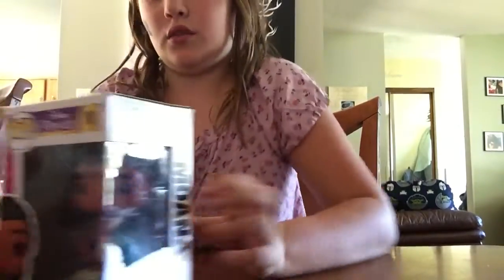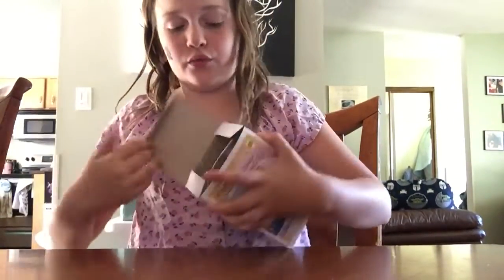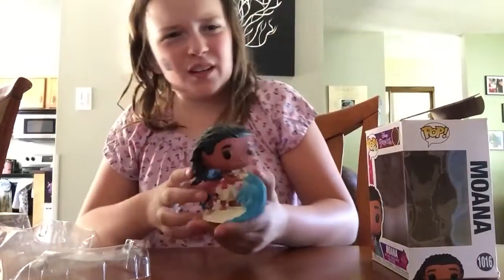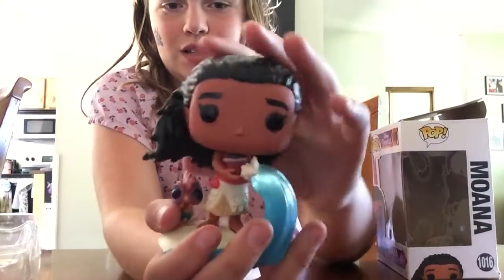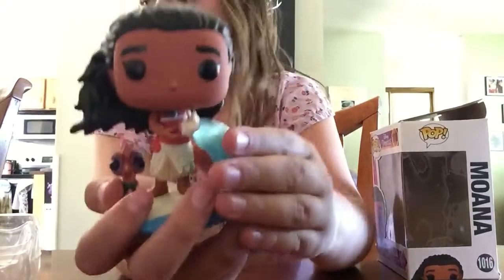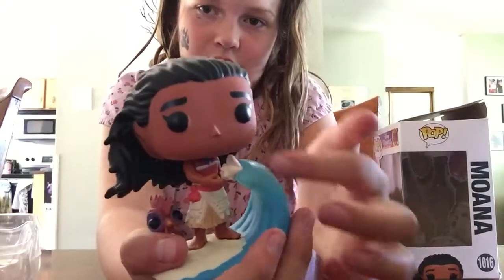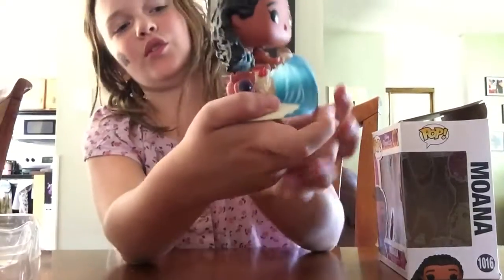Next figure is Moana, also from this new base collection, which I really like how they're doing these figures. I really like these base figures, especially this one, because it has the wave coming up to her giving her a shell, and her hair is blowing in the wind. I like how the water comes up and is handing her the shell, and I like how the top of the water is clear.